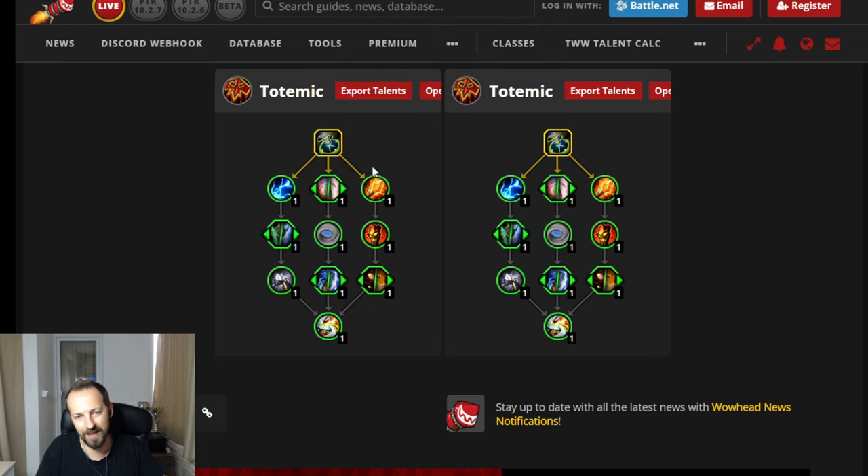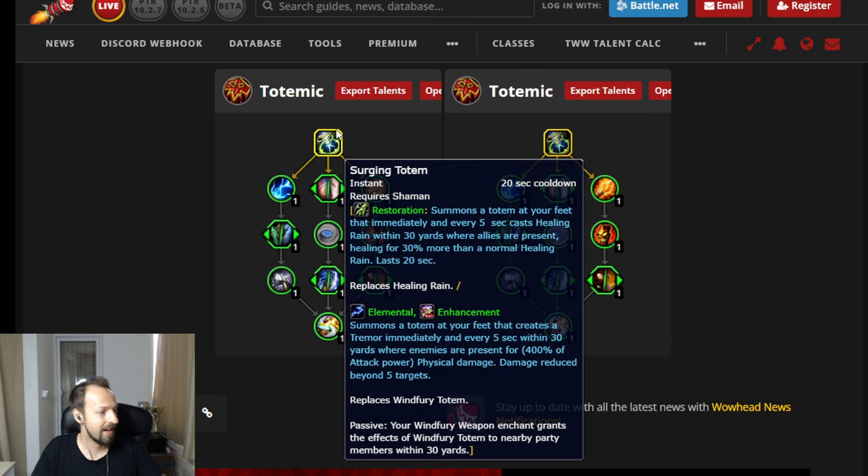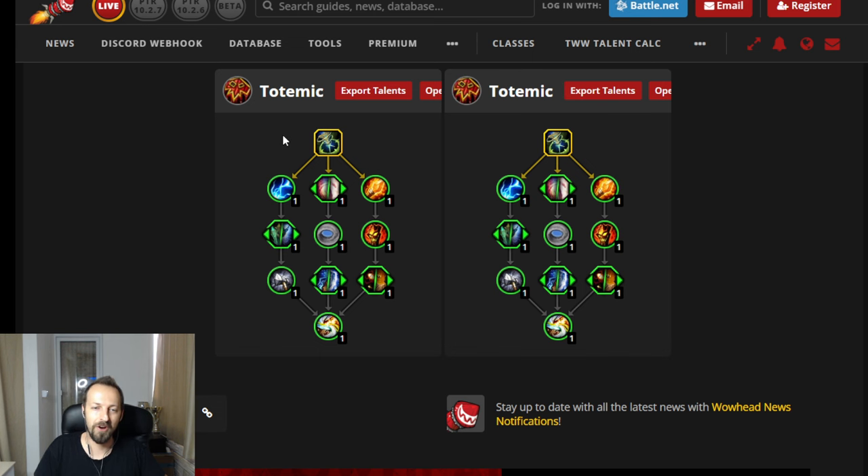Overall the Restoration tree feels slightly better than the Enhancement one, but honestly I'd love to play Totemic over Stormbringer for Enhancement too. I really wish I had alpha access right now to test this out — it sounds like a blast. Let me know in the comments if you like it and are excited about Totemic Shaman. I was really scared this hero tree would be bad for Enhancement, but luckily that's not the case. Hopefully we get to test it in beta soon. Thanks for watching — see you in the next video!